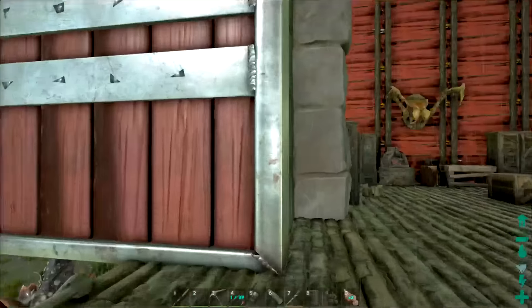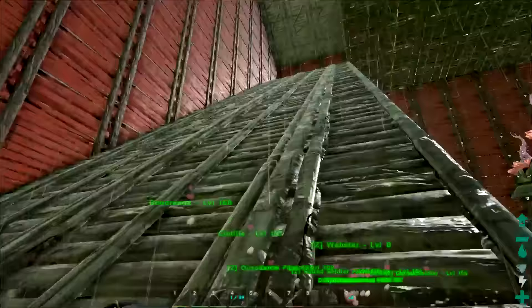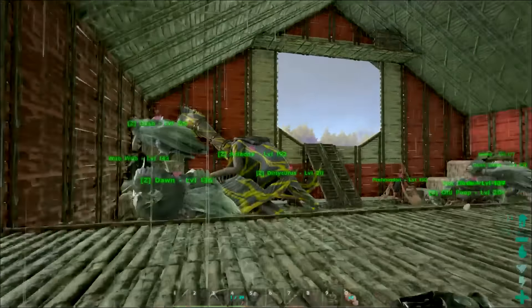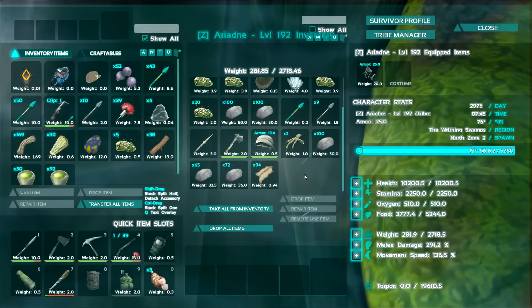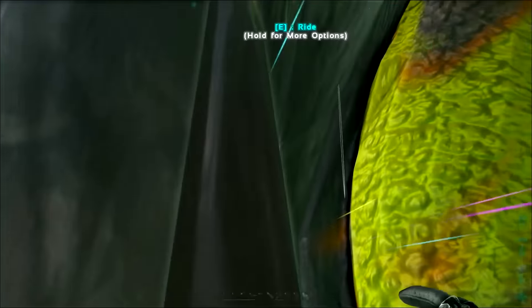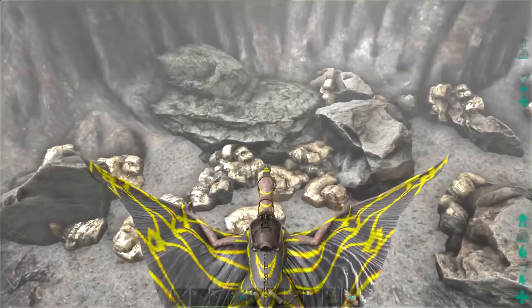So what I think I'm going to do is grab my Quetzal here and we're going to head over to the volcano because I don't think anybody else is on. We'll get some stuff done in the volcano. I need to put some of this stuff up before we go too. Let me go ahead and grab the stuff and I'll meet y'all up top at the volcano. Hey guys, here we are at the volcano.